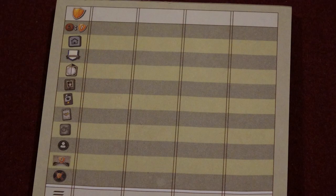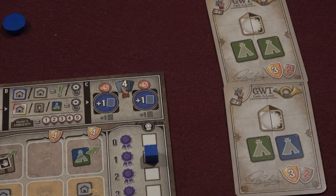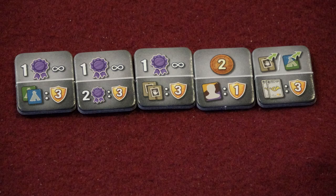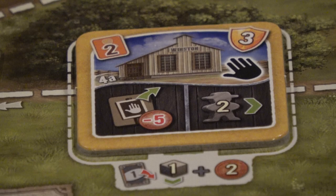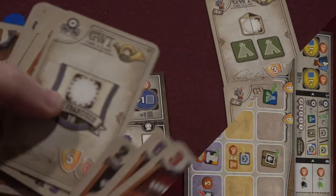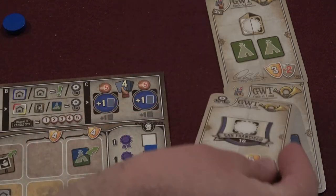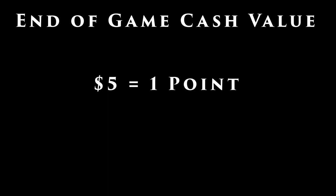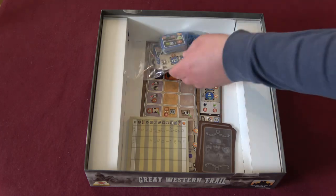At the end of the game, players count up victory points displayed on cards in their deck, objectives on the table, claimed deliveries and stations, station master tiles, hazard tiles, buildings they own on the board, and the job market token if they took it. If there are objectives in their deck that they did not play for bonus actions during the game, they can choose whether or not to count those towards their total. Money is added to that total in a ratio of one point per five dollars. That's it — you now know how to play Great Western Trail!